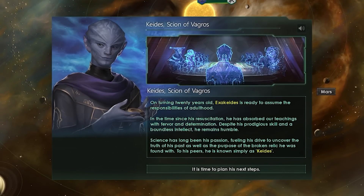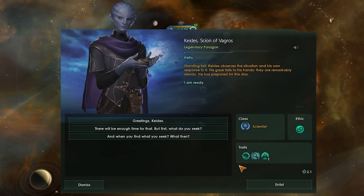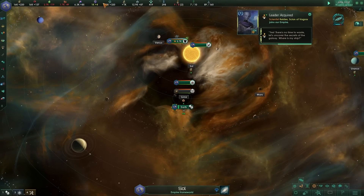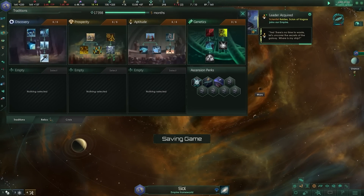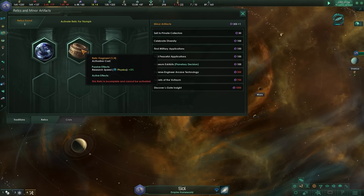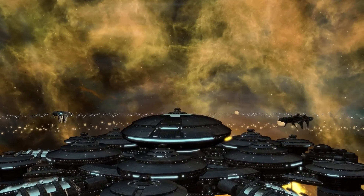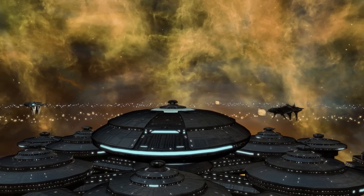The trailer for Galactic Paragons heavily showcased Cadie the Scion, who is found as a child in a cryo capsule and can be molded into an extremely gifted leader. Their relic can be upgraded over time to get more and more bonuses until you reach the end of their story. I won't spoil too much here, but it's up to you to uncover their secrets and those of the other three legendary paragons. The paragons system may not be exclusive to the expansion, but the content involving them is.